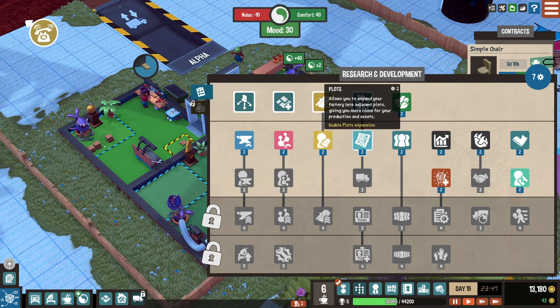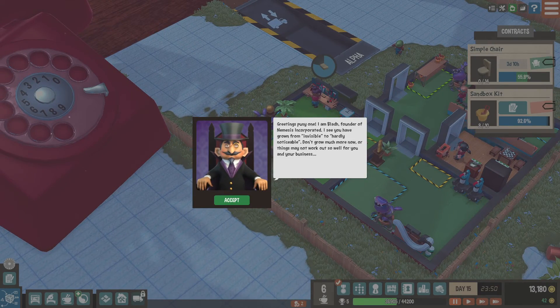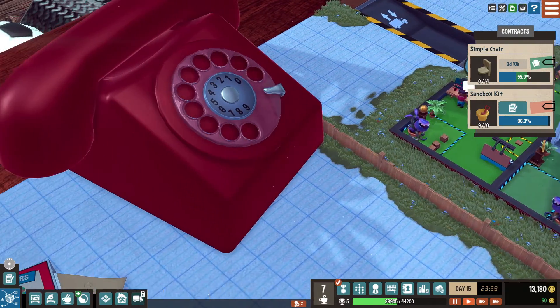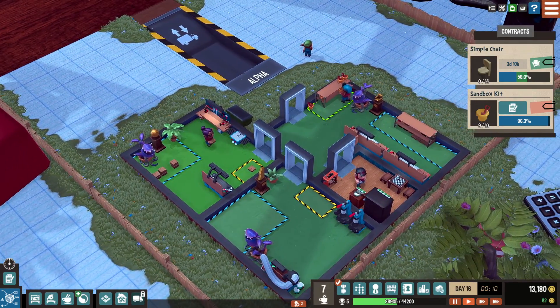We'll get those a bit later — I don't want to spend the funds. Oh hello — greetings! I need a Russian accent but I can't do it. Round of Nemesis Incorporated: 'I see you have grown from invisible to hardly noticeable — don't grow too much more or things may not work so well for you in business.' Look at my hauler doing nothing right now — you lazy!